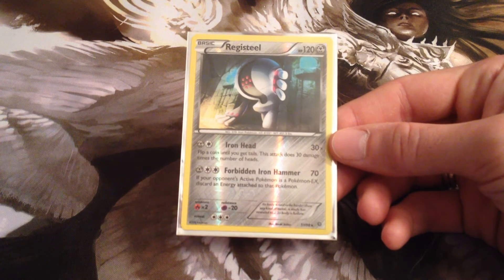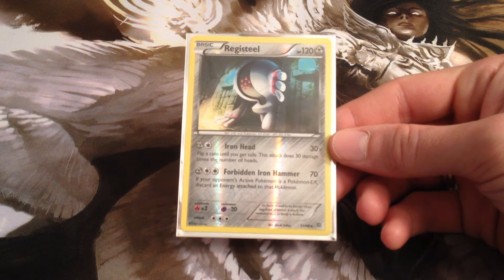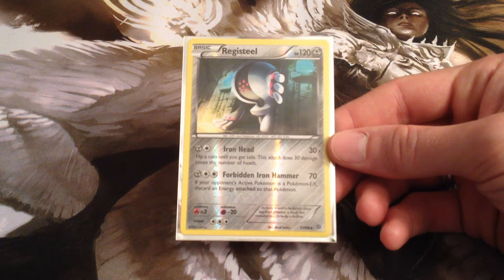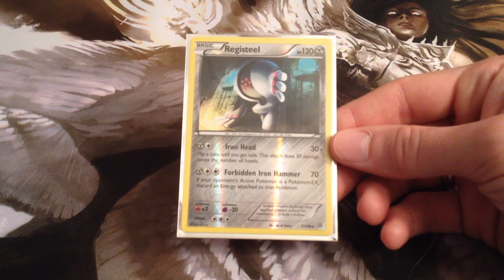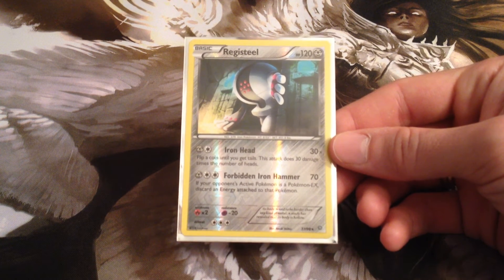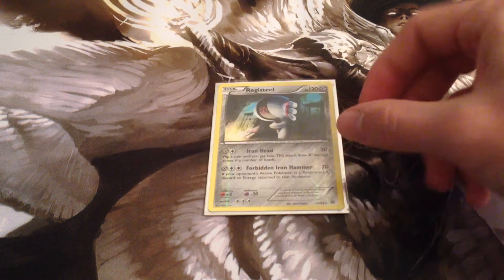His first attack, Iron Head, is just a flip-a-coin-until-you-get-tails kind of deal — 30 damage per coin flip — which, if you're backed into a corner, might be okay if you have to rely on it. But really what we're here for is his second attack. For one Metal and two Colorless, his Forbidden Iron Hammer does 70 damage, and if the defending Pokémon is an EX, you automatically discard an energy attached to it, which is pretty amazing.